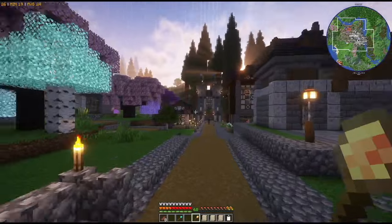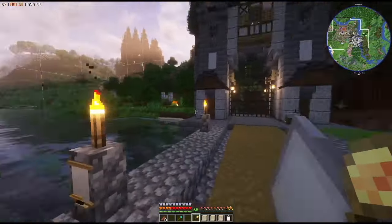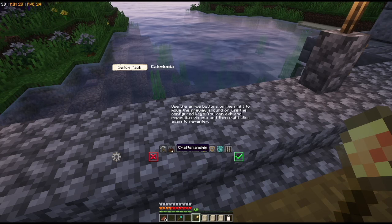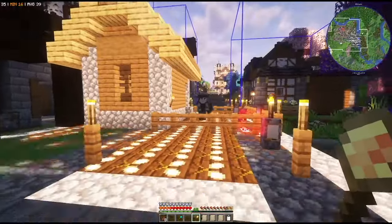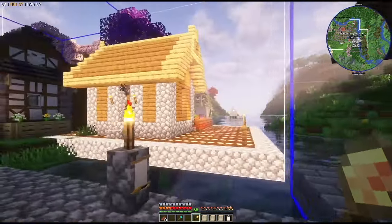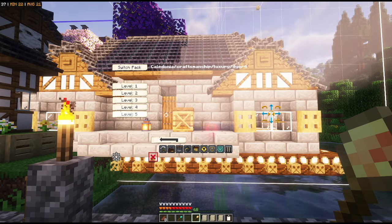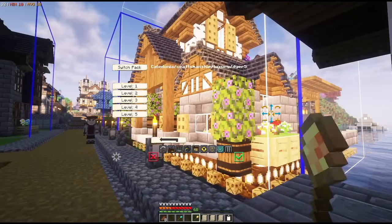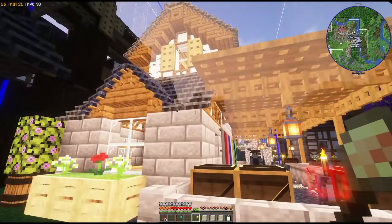I'll show you what the dyer's hut looks like real quick — I'm not going to build it though. Looking at the overall land and how we've sprawled out, it just doesn't make the most sense. It is hunter, craftsmanship, luxury, and dyer's hut. It looks like a normal kind of hut — pretty neat, pretty nice. As it goes up in levels it gets longer, and I do like the way it looks. I just ultimately didn't pull the trigger on it — I didn't have a good place to put it aesthetically.